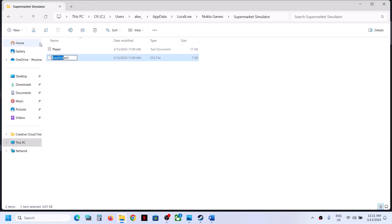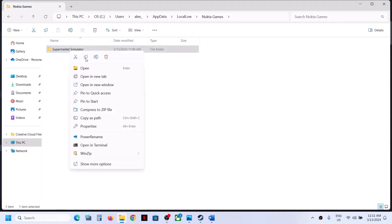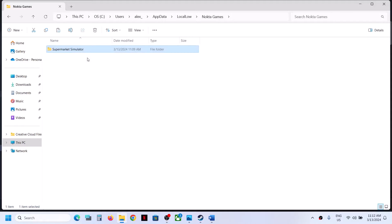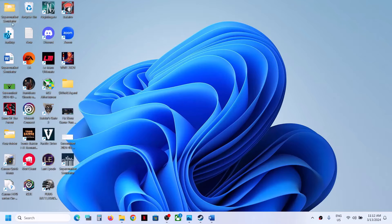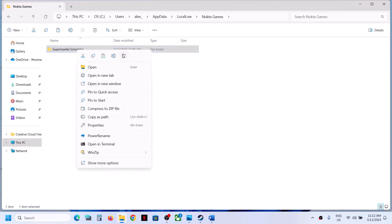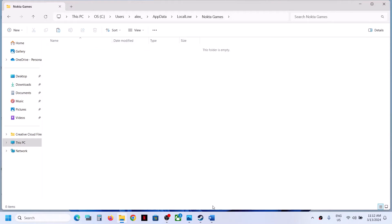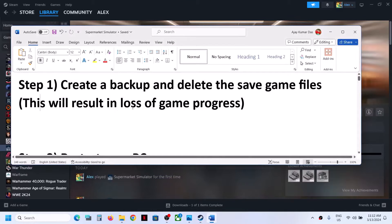Open the Nokta Games folder, then open the Supermarket Simulator folder. You will find the save game files here. Copy this Supermarket Simulator folder and paste it somewhere on your computer to create a backup. Once you have the backup, you can delete the Supermarket Simulator folder — right-click and then delete.